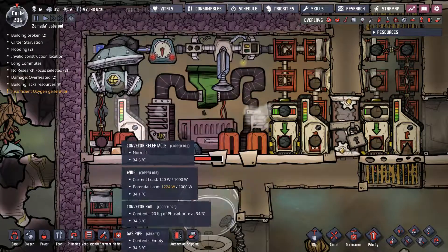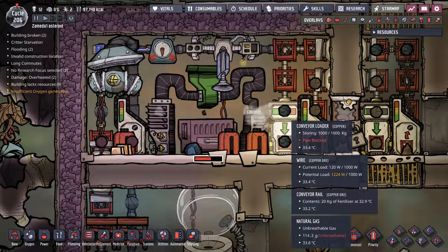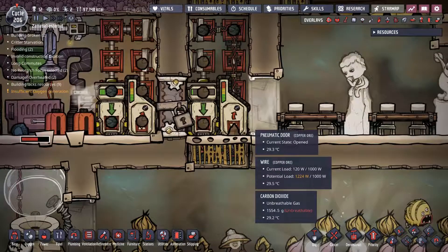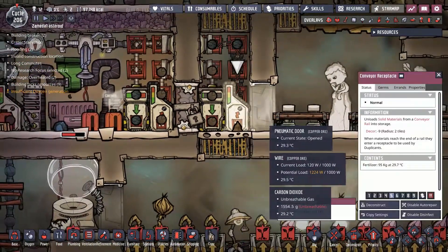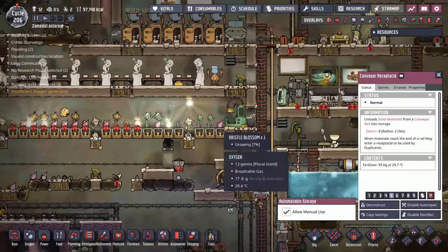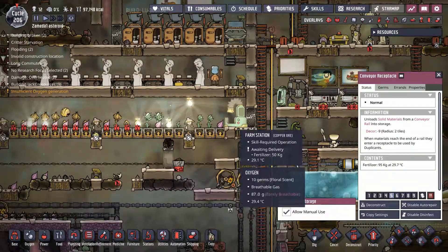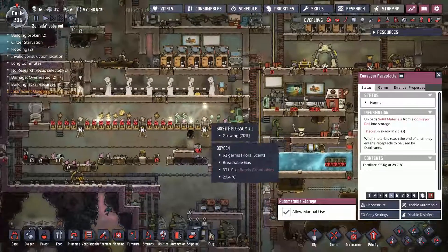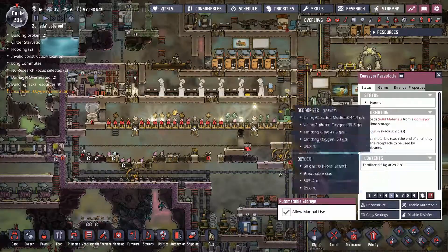It picks up from here and from here, and my fertilizer is going to here where my tubes can pick it up. You can build it actually somewhere close to the building that is using it — for example, next to this farm station. Then the pump won't be running all the way here.